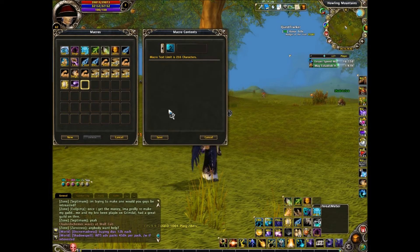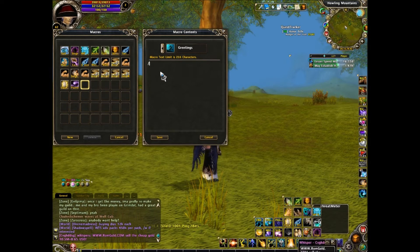Now we're going to learn how to make a macro to say things in chat for us. This is very commonly used — guilds commonly use it to advertise their recruitment status. I personally use it to announce when siege is starting. Let's call it greetings. You're going to type a slash and then depending on what channel: slash g for guild, p for party, slash y for world, slash z for zone, slash s for say, or slash one for your own channel.